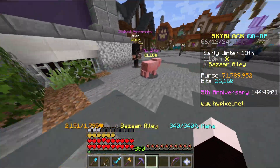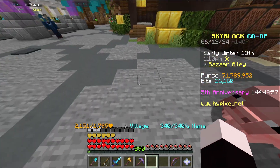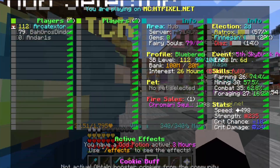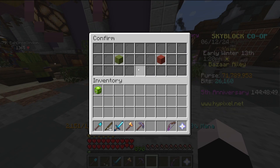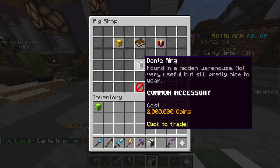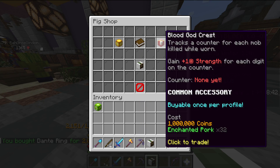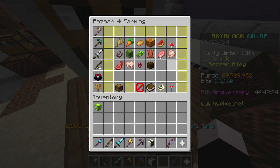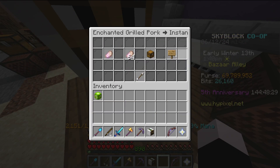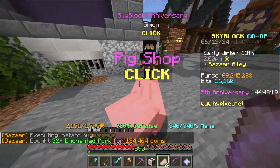I went to find a private lobby — well, there's no such thing as a private lobby in Skyblock, but I tried to find one with no people. People just keep coming here anyway. The Dante Ring — 'found in a hidden warehouse, not very useful but still pretty nice to wear.' And then we have some enchanted pork and enchanted grilled pork to craft.